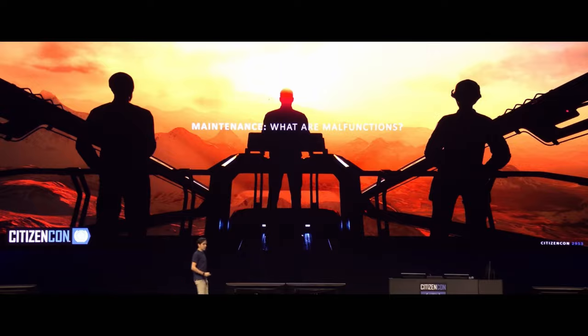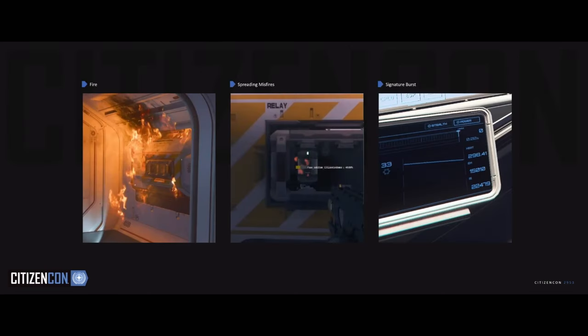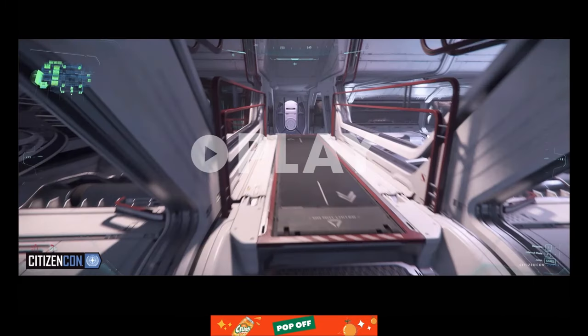Now let's talk about malfunctions. If you've seen misfires in the persistent universe for seals and thrusters, you've seen a very basic version. We are making them more complex, more lethal in some ways, and more fun to interact with. New malfunctions will include fire, spreading misfires that represent electrical surges going through the ship, and signature bursts which increase your signature and make you show up on enemy sensors more easily. To counter them, you can suffocate fire with life support — probably more useful than suffocating people. You'll also repair them, not necessarily only with a repair beam, but also by replacing parts or using bespoke behavior per misfire. And if all else fails, just turn it off and on.